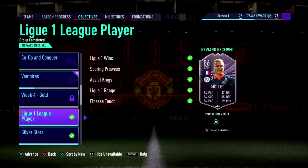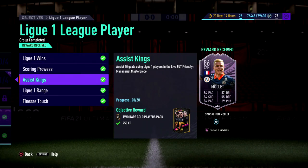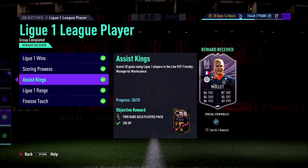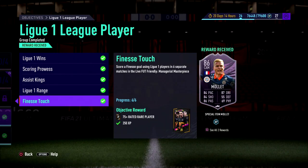I definitely haven't recorded this video already and didn't realize my mic was muted. So we're going to be discussing the League One League player today. I'm basically going to give you guys some quick tips and show you my squad and the tactics I actually use. In total, you need 15 wins, 30 goals, 20 assists, four separate matches scoring outside the foot shot, and score six finesse shots in six different games. You don't have to win the game for the outside foot shots — that makes it a little bit easier.